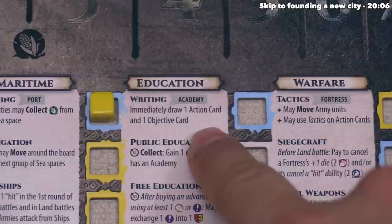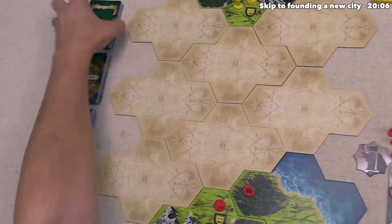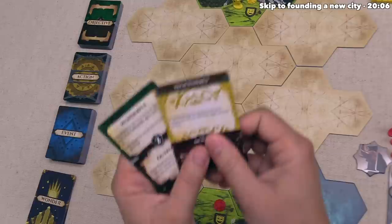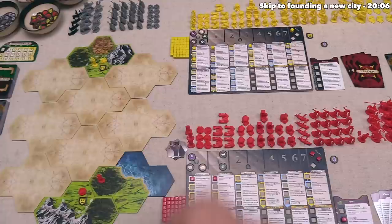After advancing into writing, we can see that for the rest of the game they've unlocked the ability to build academies into their cities. They also immediately get to draw one action card and one objective card from those associated decks. The game comes with four different decks of cards, and it's worth noting that shuffled within the event and objective decks we have various cards associated with the expansion — there will be fewer cards in these if you do not play with the expansion. At the start of the game all players drew exactly one action card and one objective, and our opponent now draws a new action card and objective to add to their hand.